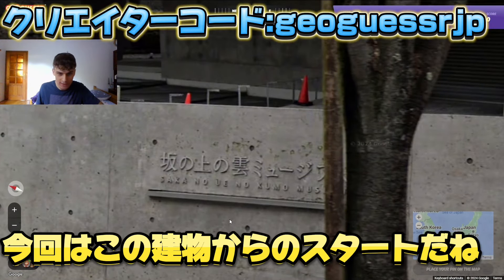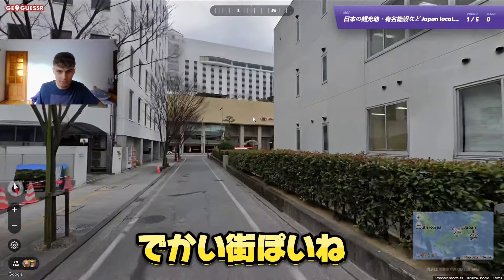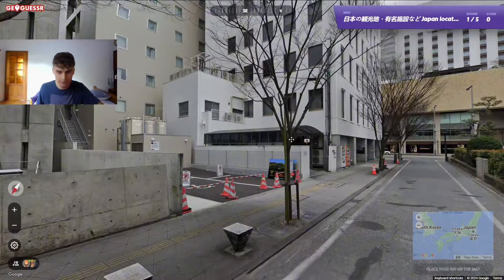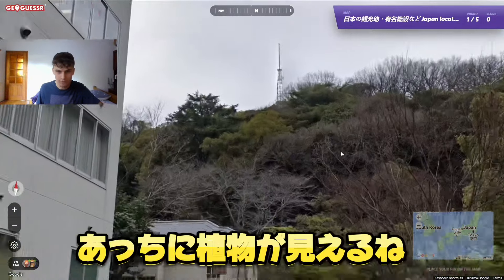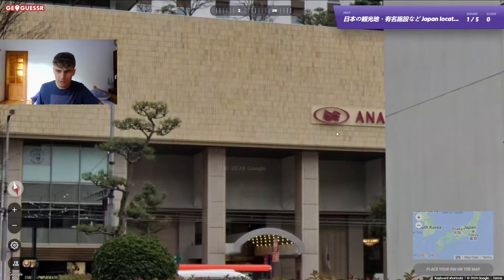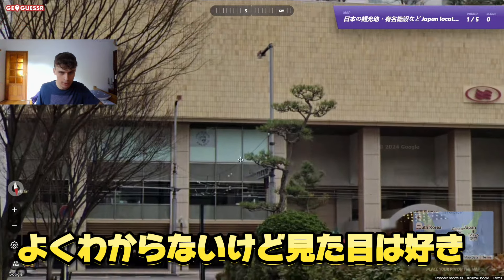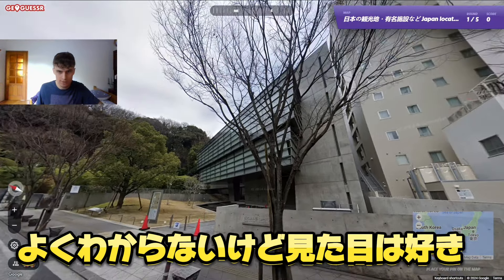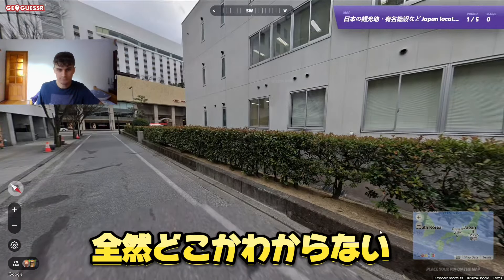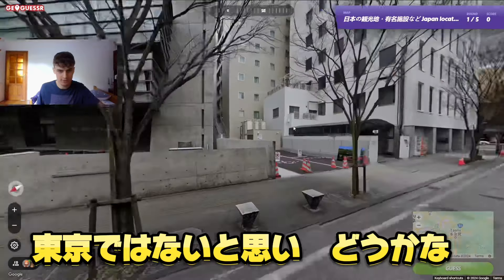The next game — we are starting in a place looking like a big city, with some vegetation in the distance and beautiful trees. There's a building that looks like a university or maybe a mall. Not sure what it can be, so let's make a guess — maybe Nagoya. It doesn't feel like Tokyo.